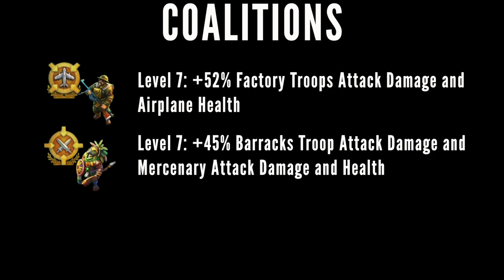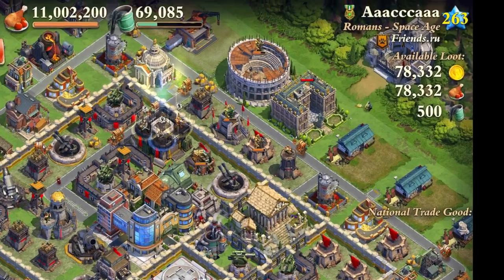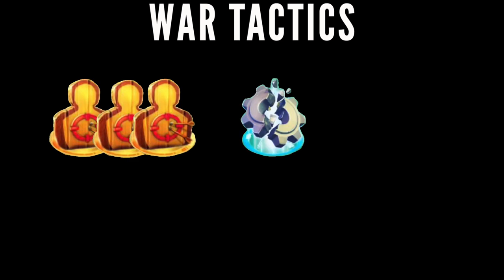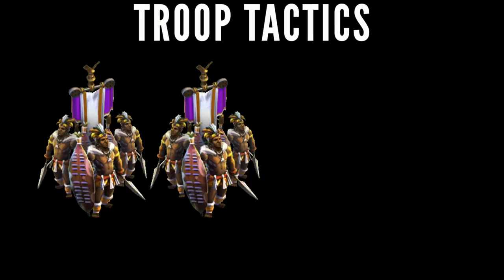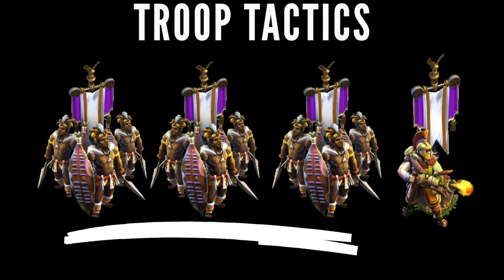As for coalitions, we're running the three offensive Americans, Aztecs, and Ethiopians. Our target also ran offensive coalitions, so thankfully that will make our attack a little easier. For my war tactics, I'm bringing three decoys, one sabotage, my steroids, and of course Strength of the Gladiator and Blitzkrieg. For troop tactics, I'm bringing three impy armies and one fire thrower army. The decision to bring impy armies is very intentional, and we'll talk about why in the attack plan.